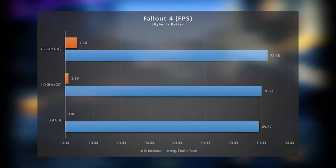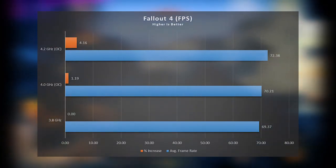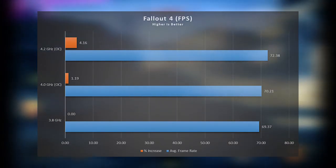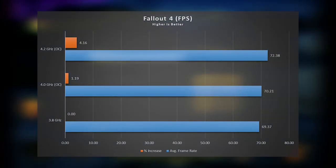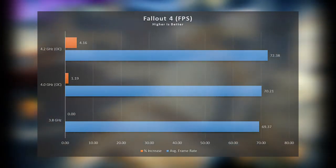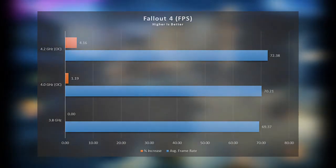Fallout 4 is another game that is more CPU-bound than GPU. The vast open world and great draw distances greatly benefit from the raw compute power of a high-end processor. However, in our case the GTX 960 is the proverbial bottleneck, as there are not a lot of extra frames to be had even when overclocking the processor to 4.2GHz.